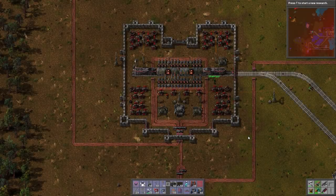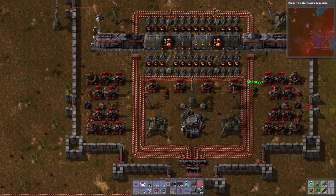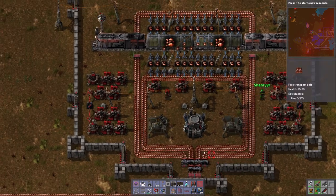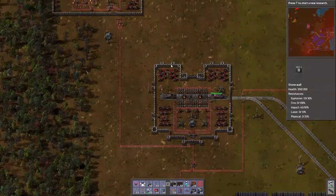Greetings and welcome back everyone to Factorio Beginner's Guide with myself, Avak, and of course Shenrir. Say hello, Shen. Green Mario says hello. Well, Green Mario should jump into the train before it leaves without us. This is Copperfield.